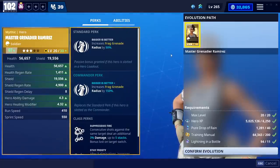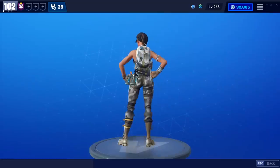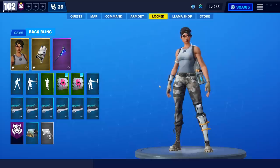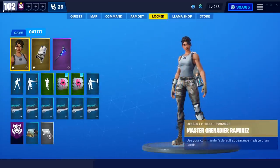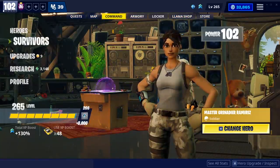I think I have enough to evolve her — let's evolve her. I should get the back bling on the three-star, so now I have her back bling, which looks like this — very cool. If I go to my locker now I should be able to use her back bling for combos in Save the World. That's how it works: whatever hero you have equipped in your loadout is going to show up in your locker. I can't change her right here though, so I think it can be worked on — maybe you can have your hero loadouts in the locker to make it more viable.